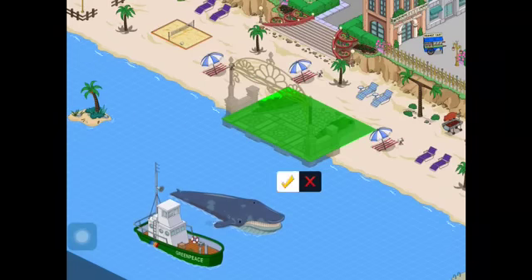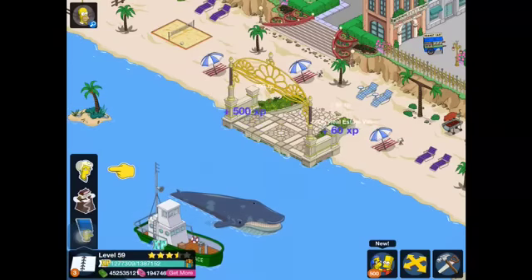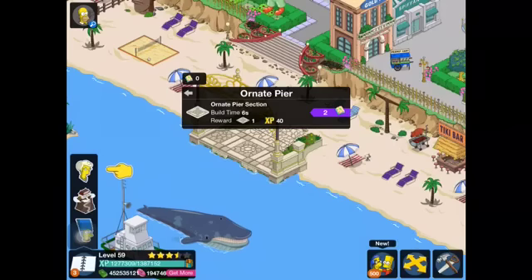Ornate pier — throw that right there. Ooh, nice. Make ornate pier section.